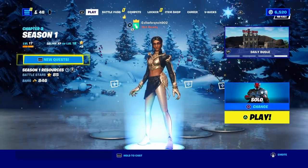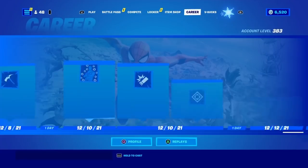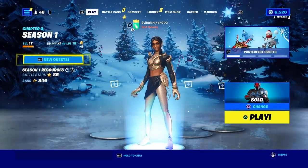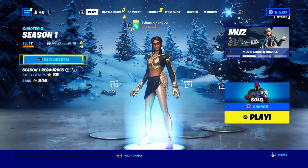Once you make your way over here, you're gonna have tabs like play, battle pass, compete, locker, item shop — you're gonna have all these tabs. Just make your way over to the play tab, it's the tab all the way to the left.